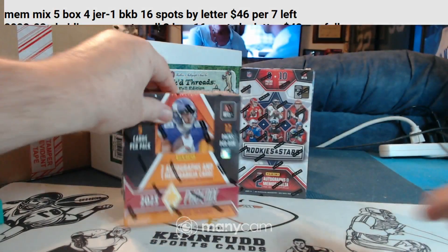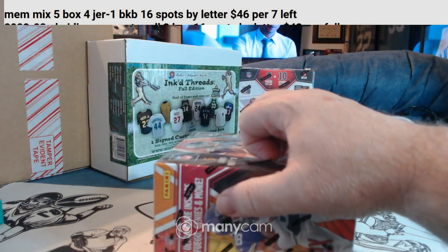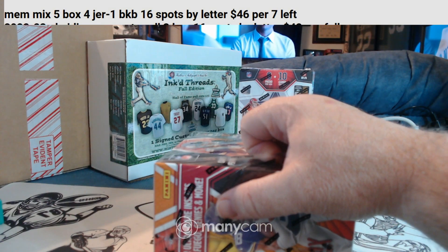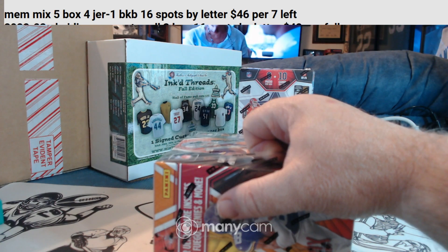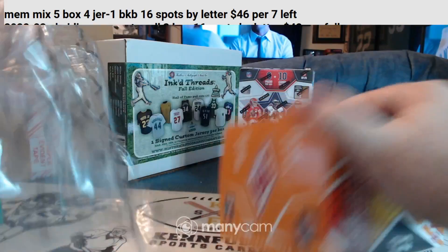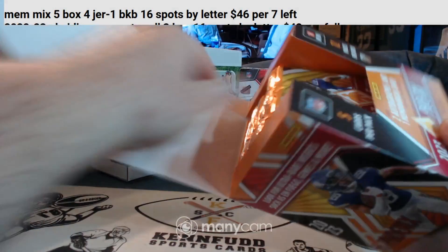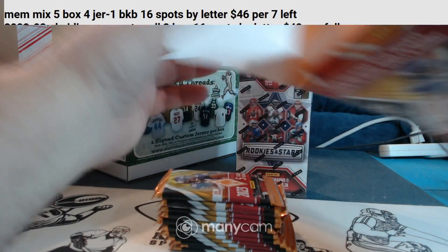Alright, let's do the Phoenix first. Why not? We've still got 5 left in the Mini. Top 5 are in the Memorabilia Mixer — 4 jerseys and 1 basketball. Empty box.